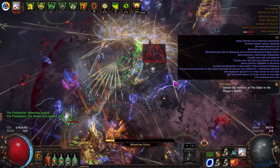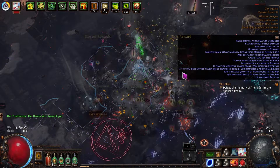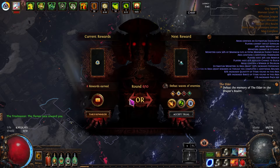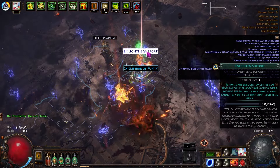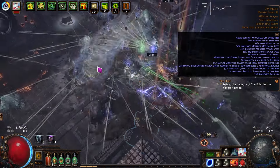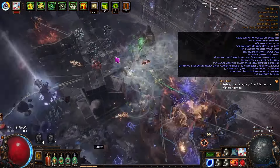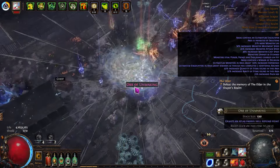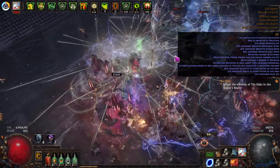Same with simulacrums — you want a build that can guarantee you're going to get through to wave 30 and get five layers of rewards at least in each round. I did foresee that it's obviously going to be better to target-build a character based on the content you like doing most. I would have been much better taking the 600 divines I've spent and splitting it into three builds: one for uber bosses, one for mapping, and one for simulacrums. The main reason I didn't do that is because I couldn't be bothered to take two more characters through the campaign.